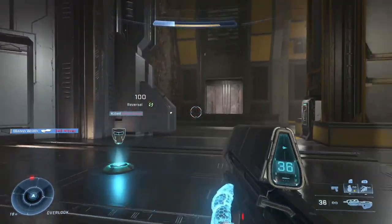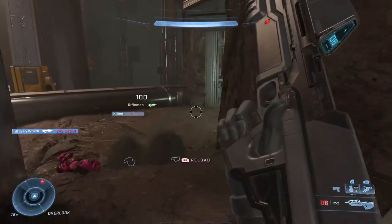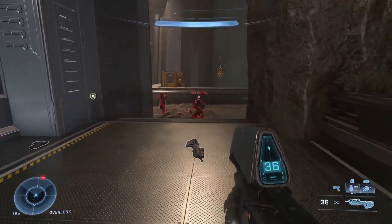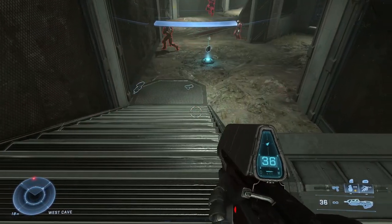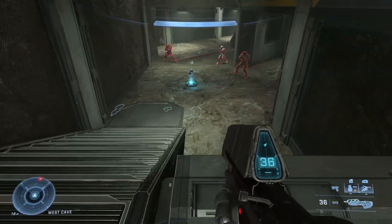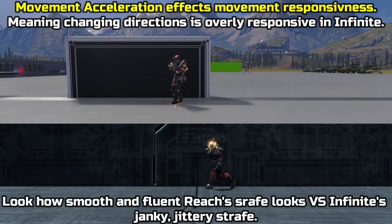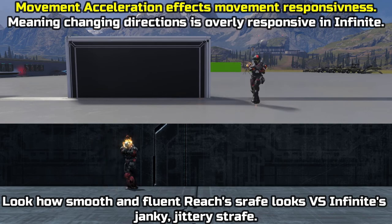I'm going to take you on a deep dive on the movement and all the weapons. Just as a quick disclaimer, none of this is official. To showcase the movement better — you can even tell by the bots — I'm trying to move left and right and I can't strafe as fast as the default game. Here's a clip comparing one of my past videos on Infinite strafe versus Halo Reach's strafe.